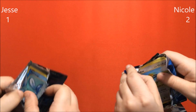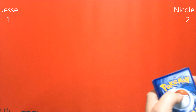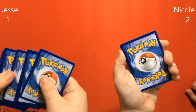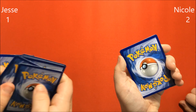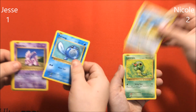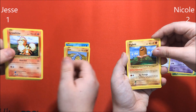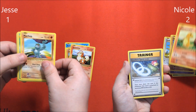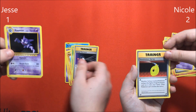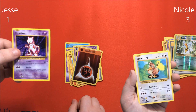He seems to be struggling with these pack openings today. All right, so Doduo, Poliwag, Caterpie, Nidoran, Drowsy, Onyx, Diglett, Growlithe, Charmander, Machop, Slowbro Spirit Link, Kakuna, Nidorino, Energy Retrieval, Evolution Spray, Haunter. Reverse is a Beedrill. Reverse Fighting Energy. And a regular rare Farfetch'd. And a Mewtwo. Nice.